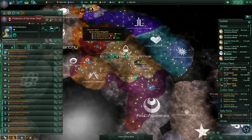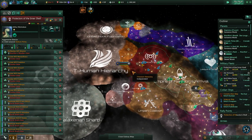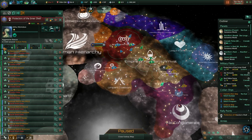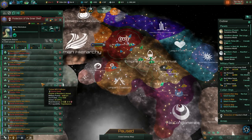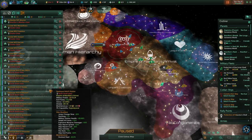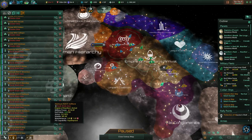We're in a deadlock between the Wall and the T-Human Hierarchy. We want to break it, but first we need to improve the composition of our Protectors of the Inner Shell, which is our main force. So we need to destroy some destroyers still, like the Petulant maybe.